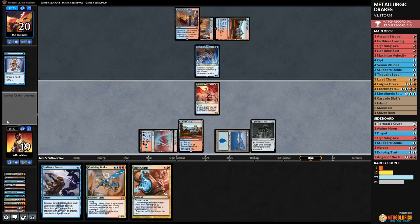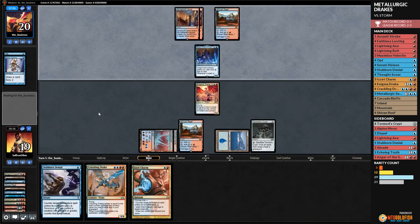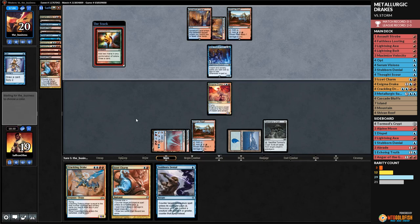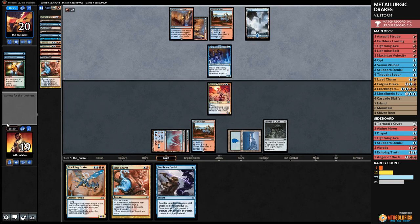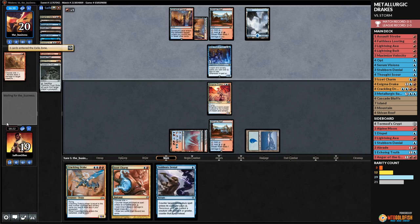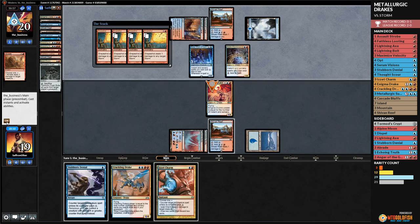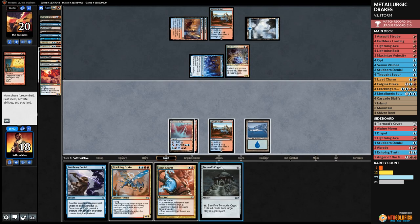A Lightning Bolt for Baral would have been super helpful. Opponent has seven cards in hand, Baral reducing costs. Manamorphose — we wait and try to counter the key spell. Opponent had no lands! Seven spells in hand with no lands — terrifying against Storm. Abrade Storm, Tormod's Crypt fires off. We're down to just Stubborn Denial. Electromancer — everything is as cheap as can be. Grapeshot, Enigma Drake gone.